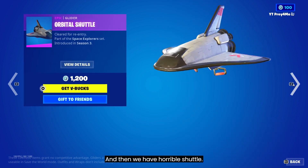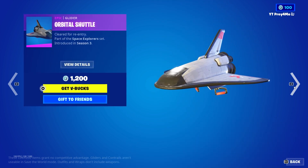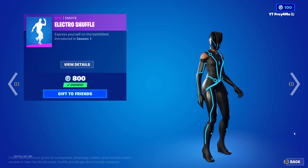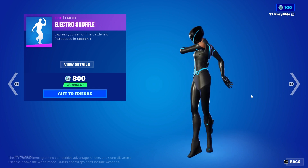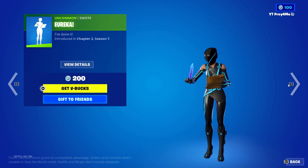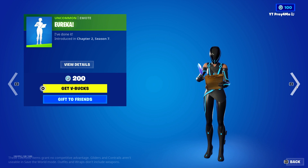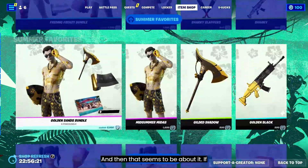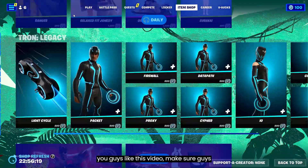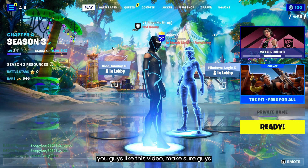Next we got the Vanguard Flame, and then we have the Orderable Shuttle, Electric Shuffle, and Eureka emotes.